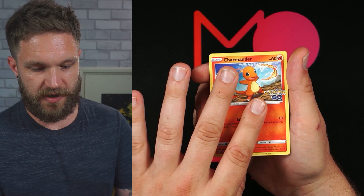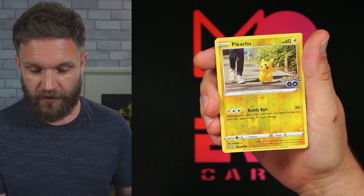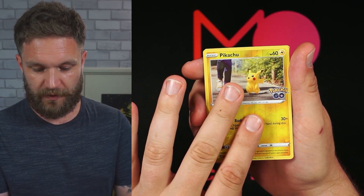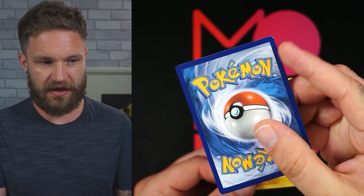Next pack — boom! A reverse holo Pikachu, very happy with that, followed by an Articuno holo. As I said though, the quality control on the Articuno is shocking.